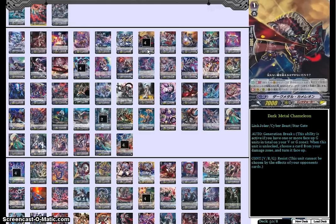Then 4 Dark Metal Chameleon — love this card, he's amazing. Gen Break 1: when he's unlocked, you unflip a damage. Super easy, consistent damage unflipping. And he has the resist skill on top of that, so in a mirror match your opponent can't lock him with their own Link Joker units — you have more control over what happens to this card. He can't be retired, he can't be bounced, he can't be anything — he's just a really reliable utility in this deck.